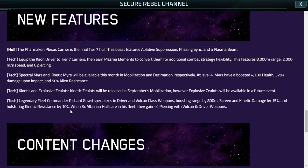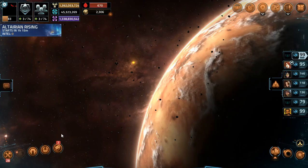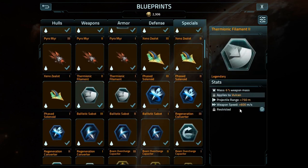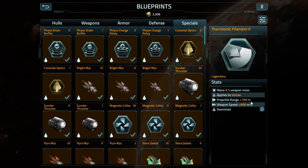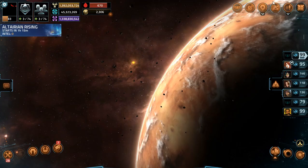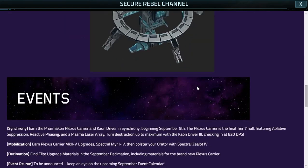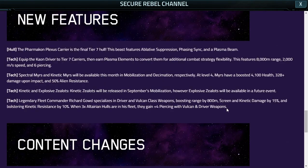Second, you gain 10% increased resistance to kinetic — these are the general ones that apply to everything. You get 800 meters additional range, but if I'm not mistaken, you actually get 750 from the Thermonic Filament Level 2. So right off the bat, you can just use the Level 2 Thermonic Filament Blueprint and it's going to do a better job than this new Fleet Commander. That's something anyone has access to as a blueprint — all you have to do is farm for the points during an event and buy it. Level 3 boosts about 1,000 meters and boosts weapon speed to 750, which this Fleet Commander also lacks — he doesn't boost weapon speed.